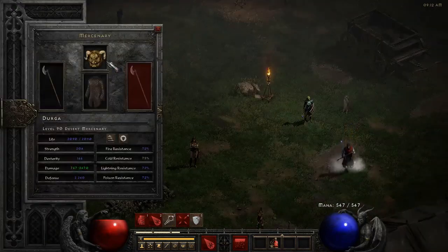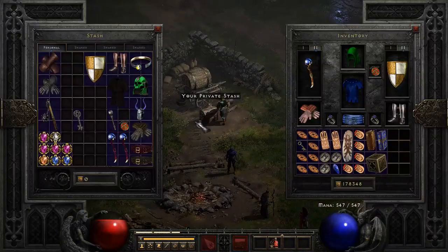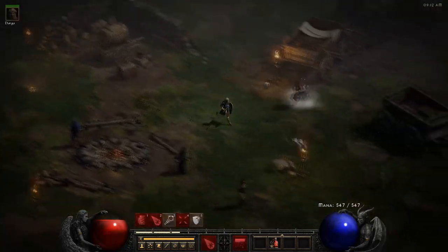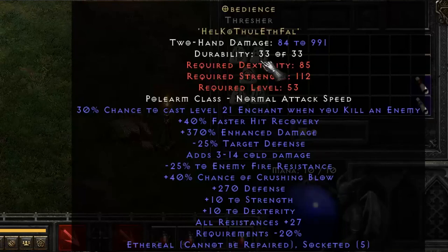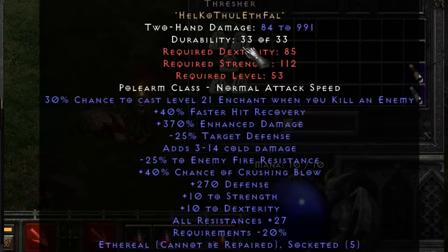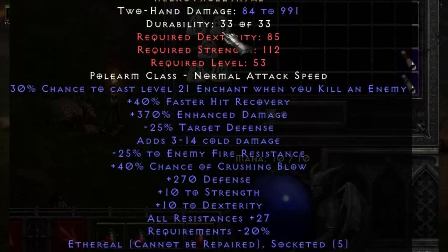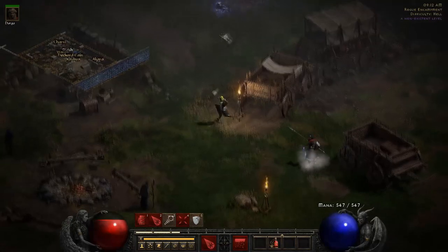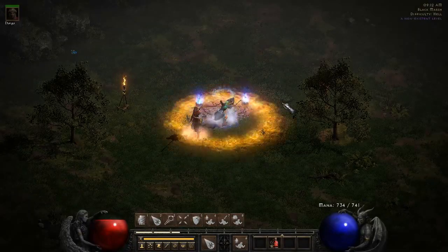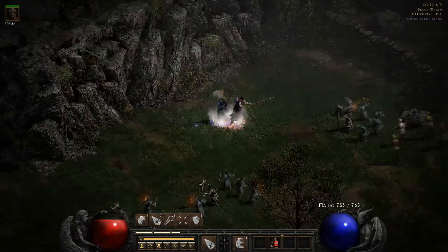Our mercenary is using Insight, Treachery, and Tal Rasha's Mask, and he is the one killing the Countess. I have also been using Obedience on him — it's a runeword weapon — and it did make a lot more damage and killed the Countess a bit faster. But I like having the mana from Insight, so that's what we are going with.